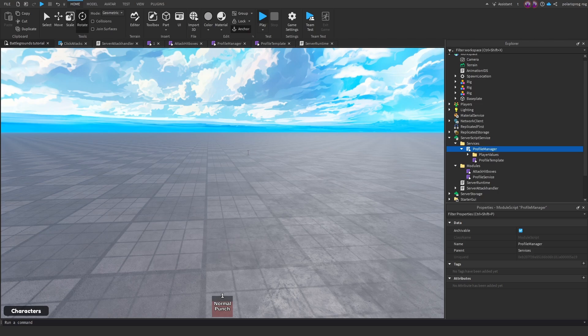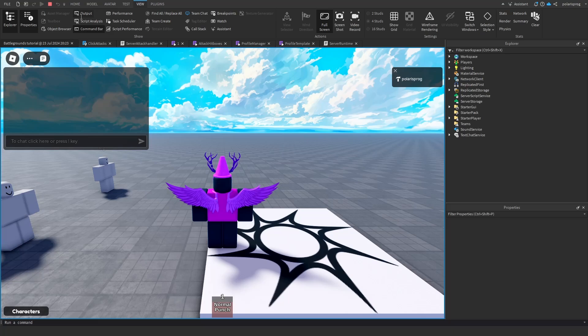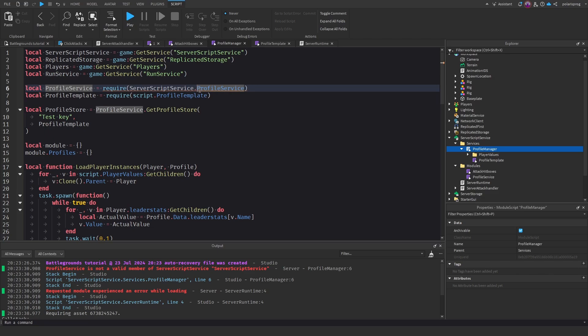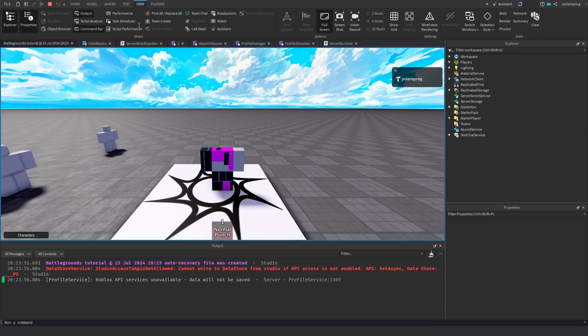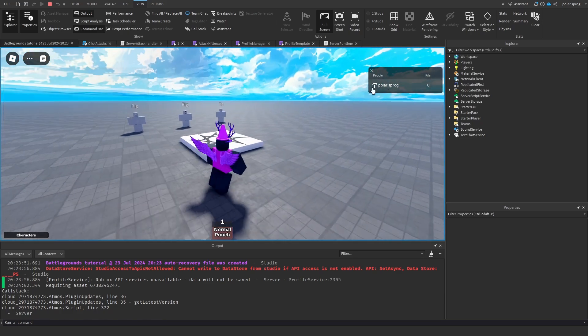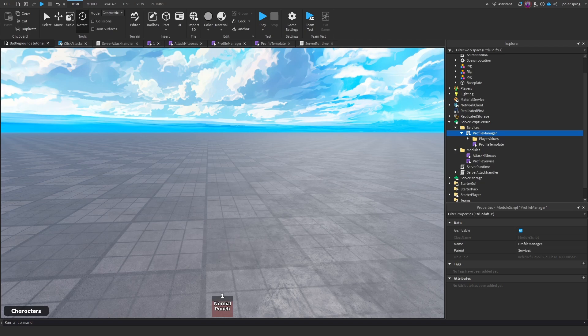Let's see if this works — I'm going to play the game. Actually it's not going to work yet because we still need to enable Studio Access to API Services, but let's first see if we get any errors. Profile Service is not found — okay, go back to Profile Manager and change the path to ServerScriptService.Modules.ProfileService. Now if you play the game again it should work. And we have our Kills folder and LeaderStats do work. The data will save because Profile Service handles the entire data store for us.